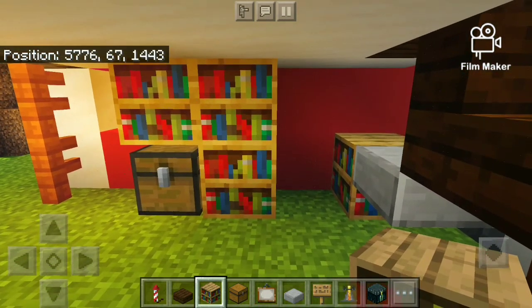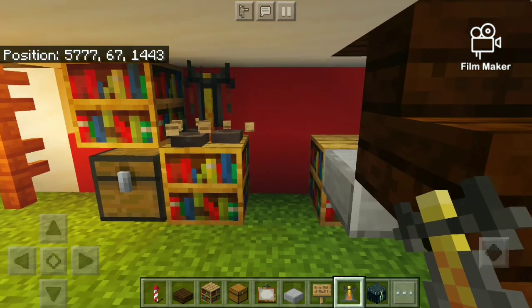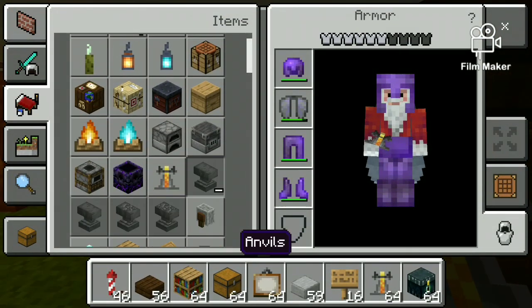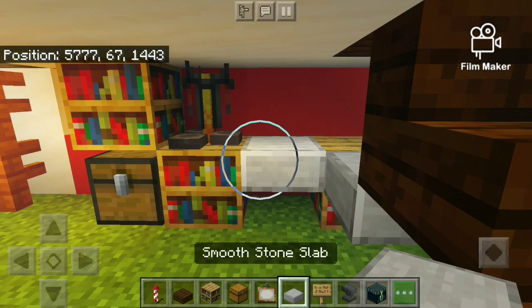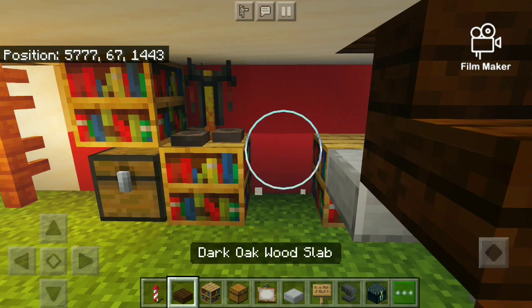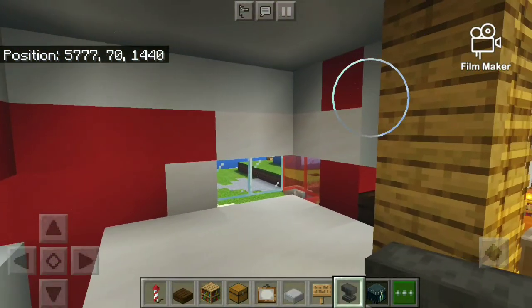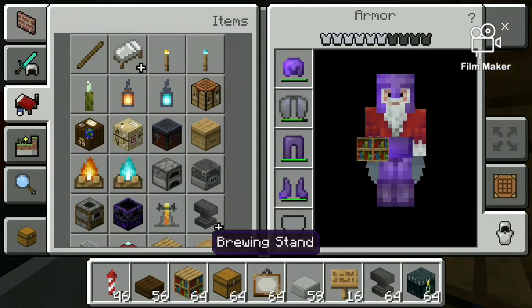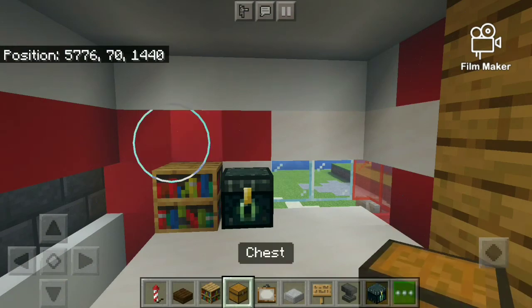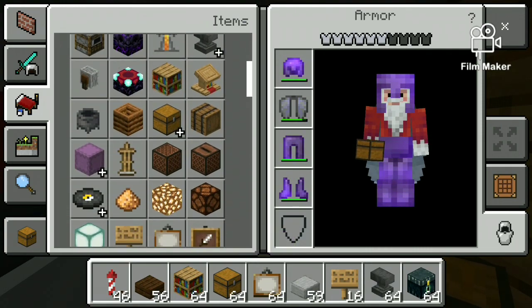So we will put this a little bit like this. Here we will put this a little bit, and we will put an anvil here. What will be put in this slab? We will put it in the anvil. If we go up here, we will put this a little bit. We need a little bit of shulker boxes just for designing, guys. These are some of them.